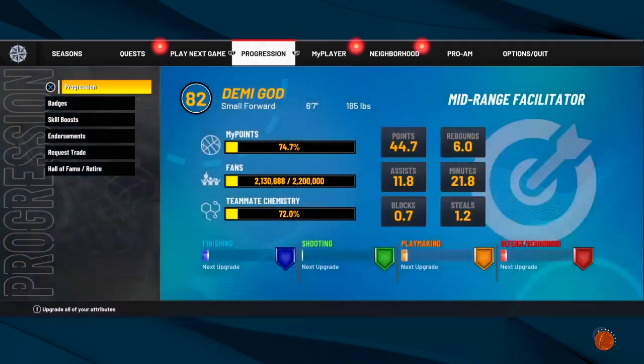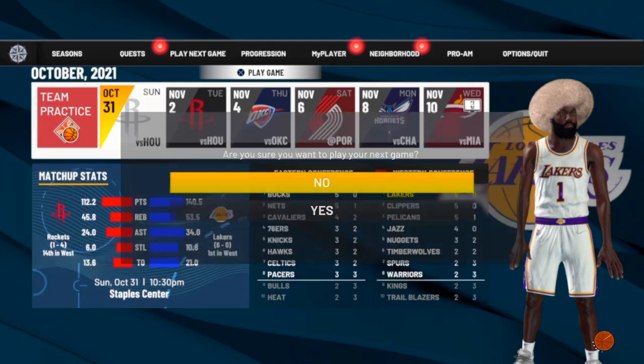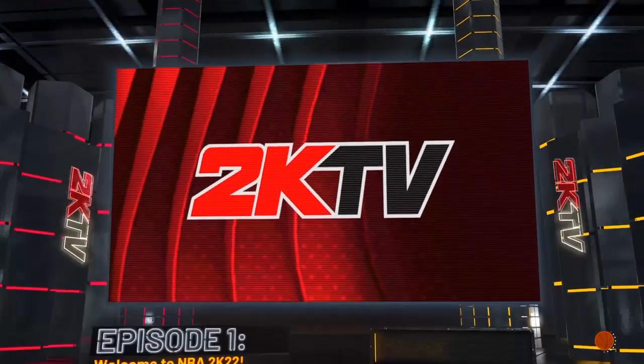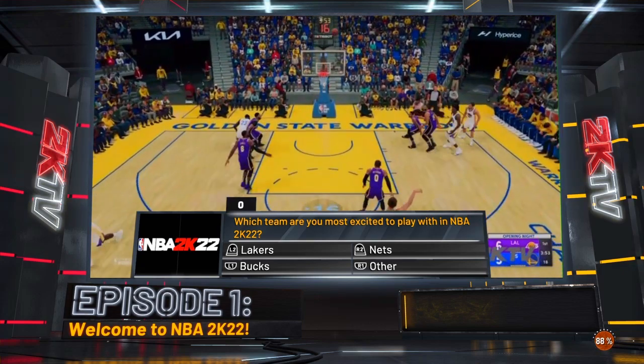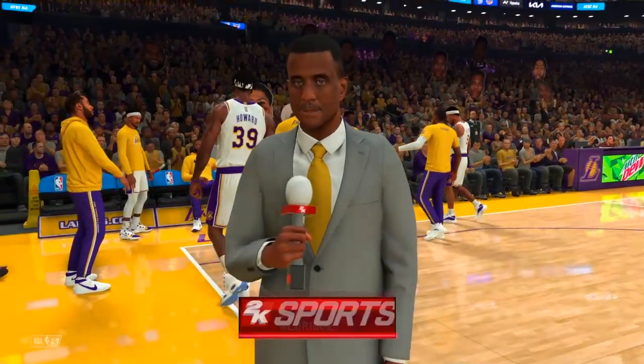I do 12-minute games on Hall of Fame — you can do 10 or 5, but I like 12 minutes to go crazy. Now, if you don't have any badges at first, play on Pro until you get Hot Zone Hunter and some of your hot spots. The same method works on Pro. Once you max out Hot Zone Hunter, put on Hall of Fame to get even more badges. Hot Zone Hunter should be the first badge you max in this game, trust me.